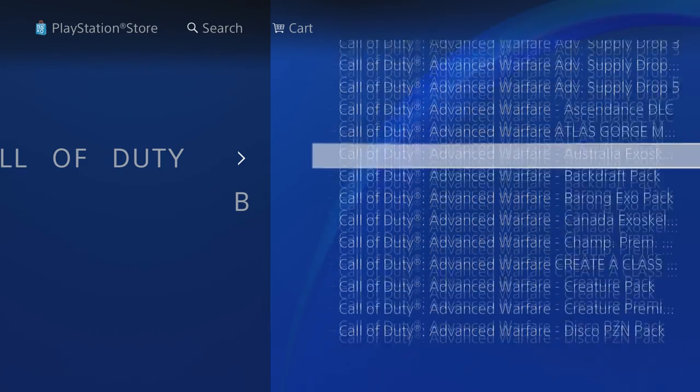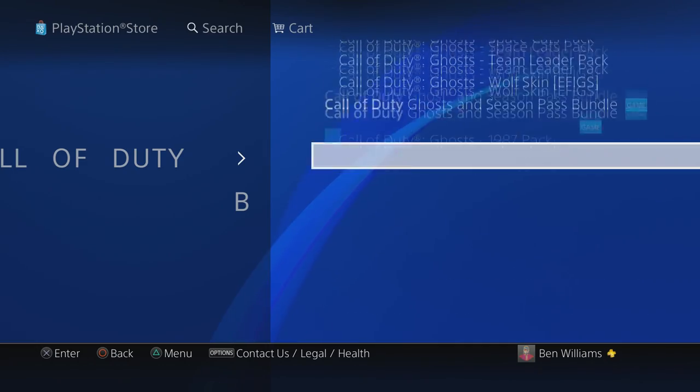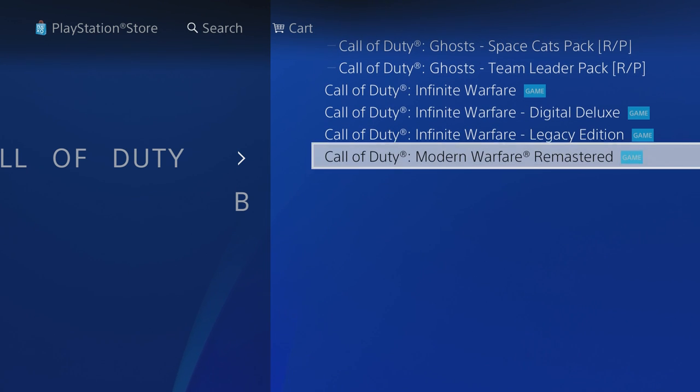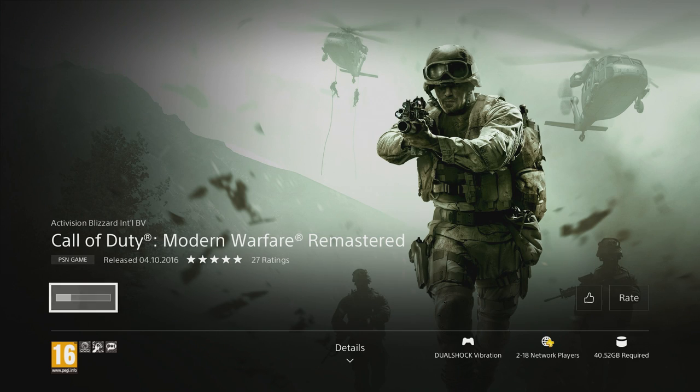Once we've typed in 'Call of Duty,' we want to go across and hold our down button all the way to the very bottom of the results. It should be pretty much right there around the bottom — and yes, it's exactly at the bottom.